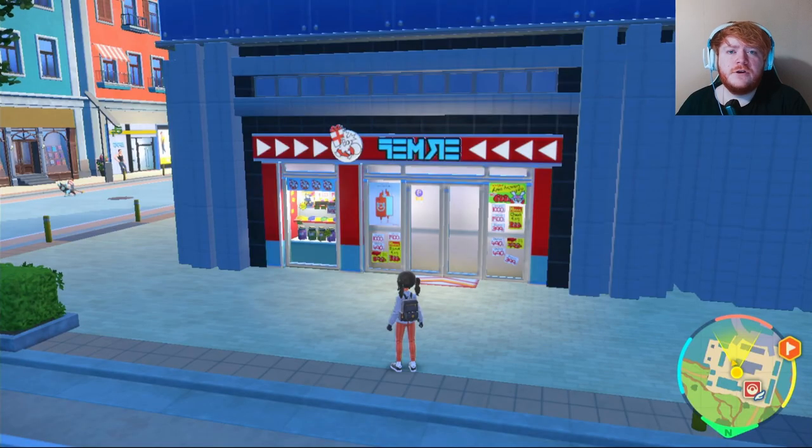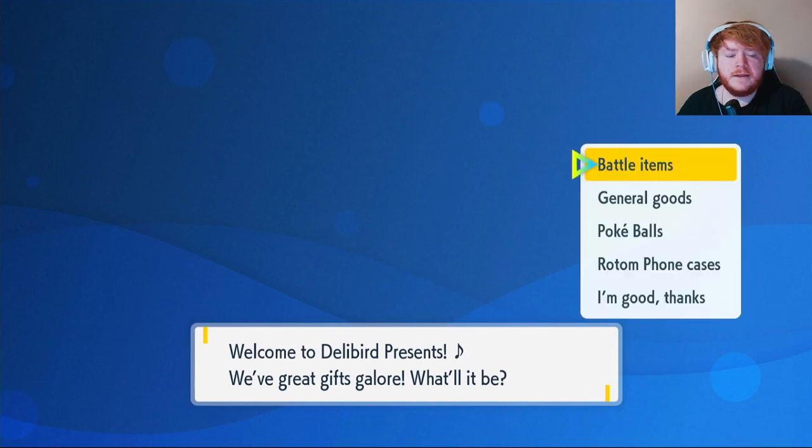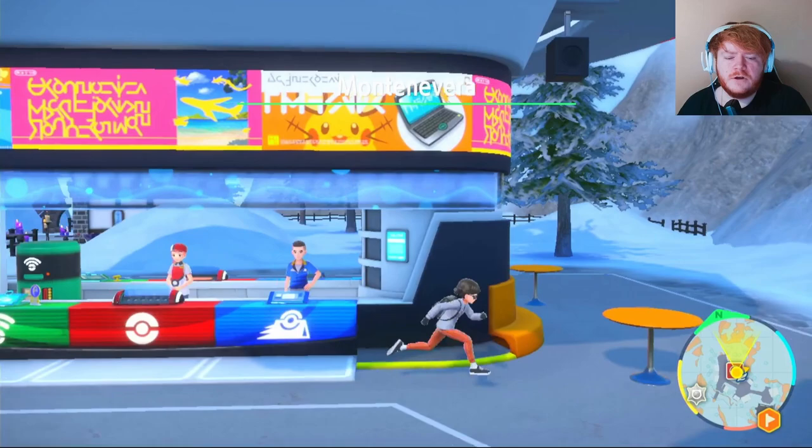If you got this Greninja through trading or breeding, chances are it doesn't have max IVs. To get max IVs you'll need Bottle Caps — go into any Delibird Presents, there's one in each main city. Click General Goods and they sell Bottle Caps for 20,000 each.